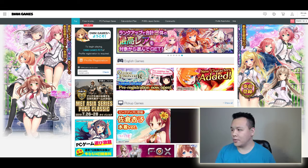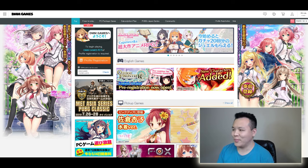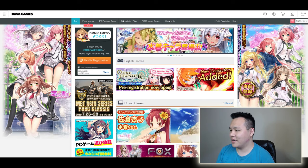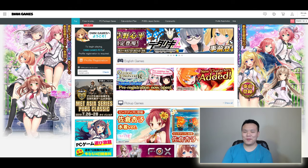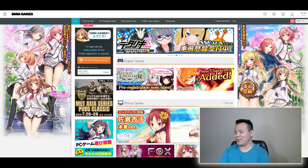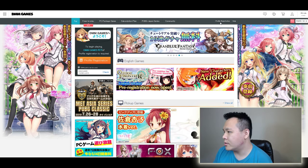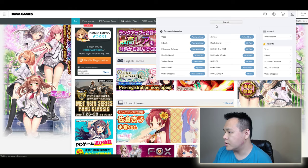Today I'm going to show you how to reroll on Princess Connect very, very quickly. This is probably the fastest way to reroll - a good way to get all the units, all the waifus that you want when you start playing the game. I'm actually going to literally do it once right now.